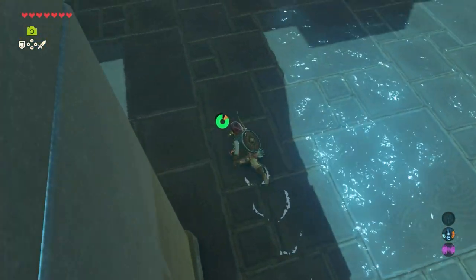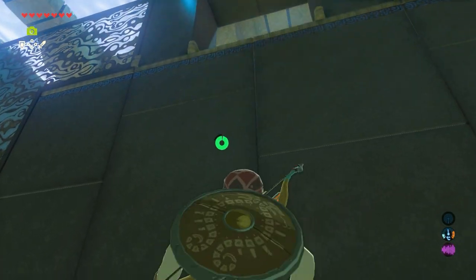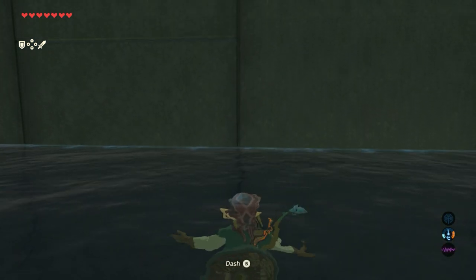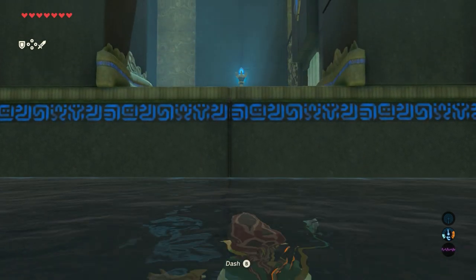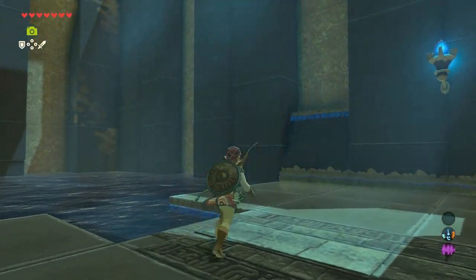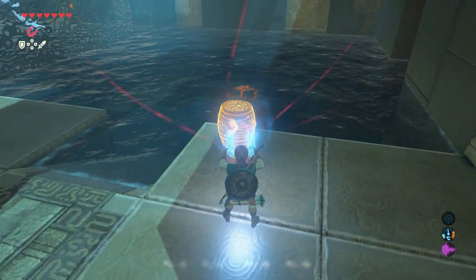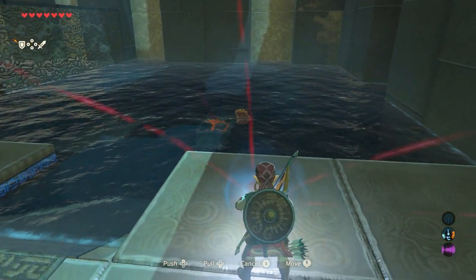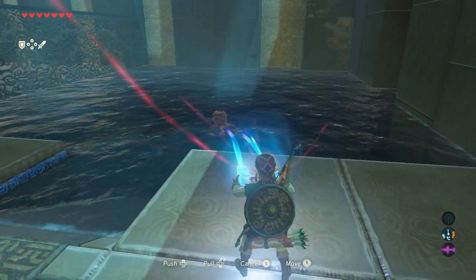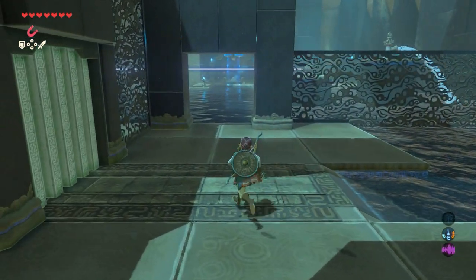Jump off and walk to the other side of the wall. The laser hits a switch, which means the water level is rising. Climb on, then use your magnesis rune to pick up the barrel and place it on top of the button that is in the water. Release it — as you can see, the barrel is floating, so we need to lower the water again.